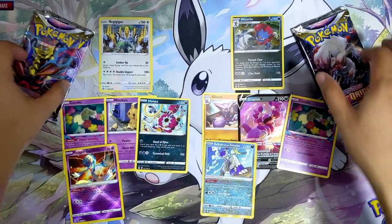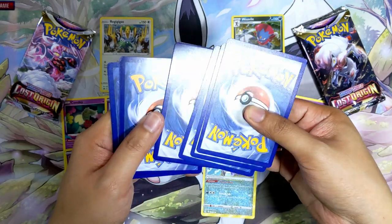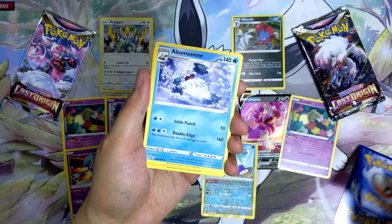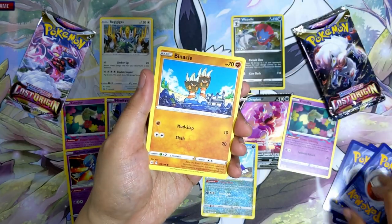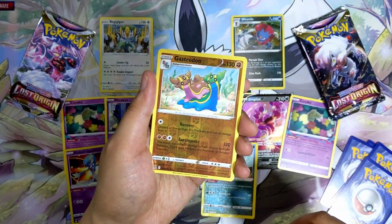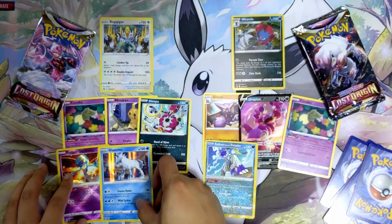We still have two more packs on each side. Let's see what Giratina brings us from Regigigas. Steel Energy, Absol — the Aztec factor — Abomasnow, Electric energy, Gastly, Pinnacle, Murkrow, Wimpod. Reverse Holo Gastrodon — I really like that art, the fact that they have both East and West Gastrodons is really cool. And the last card is Glastrier holographic — that is pretty cool.